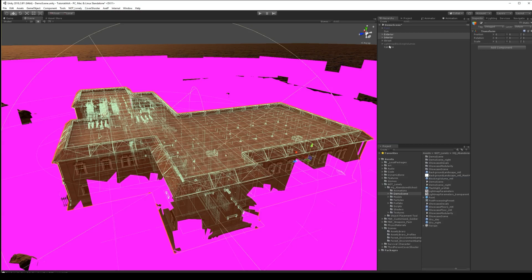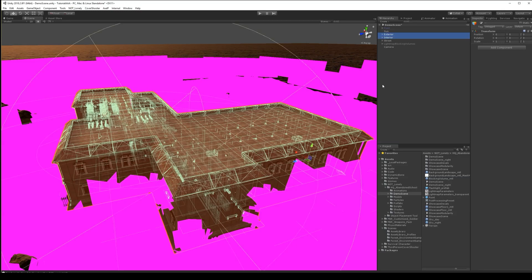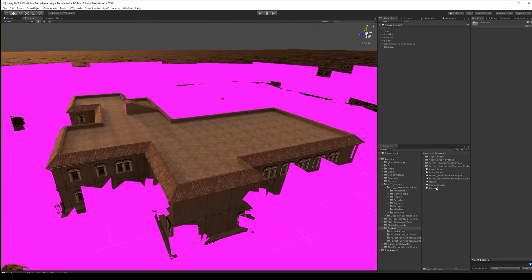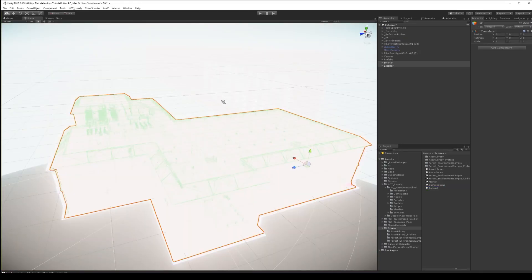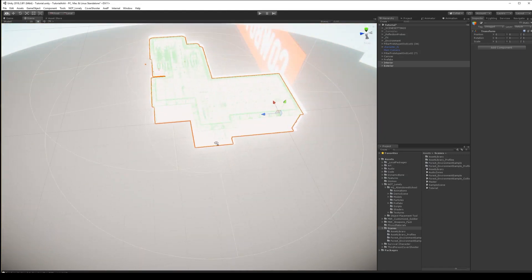We're only going to use the house, so I'll select the exterior and interior, copy it, and go back to our tutorial scene. Okay, I'll copy it — let's move.